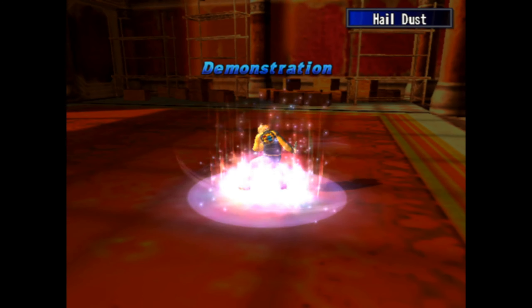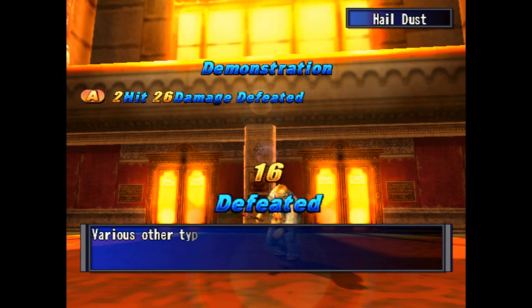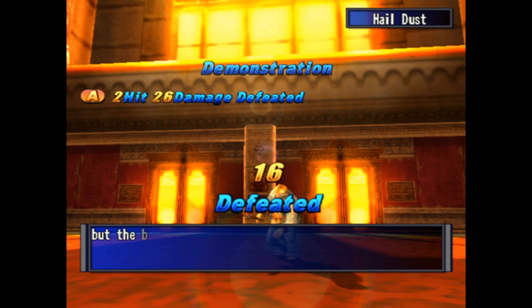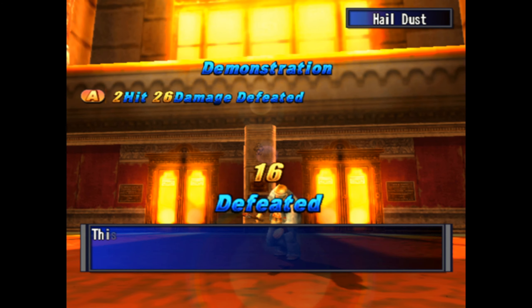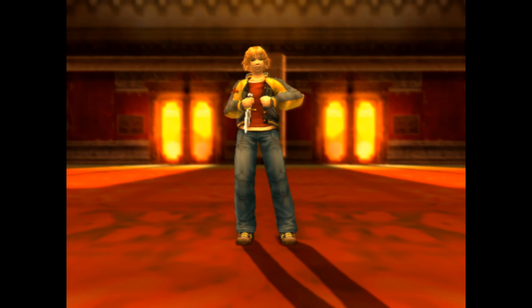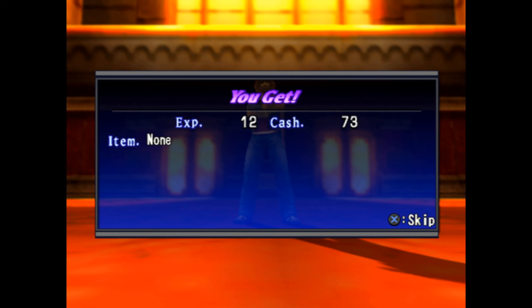Hail Dust is executed — the narrator calls it one of the best early-game spells. The tutorial notes that various other types of Judgment Rings will appear throughout the game, but the basic rule of hitting all areas applies to all of them. After the battle, the narrator enjoys the remixed fanfare victory music.